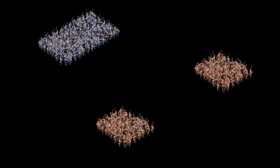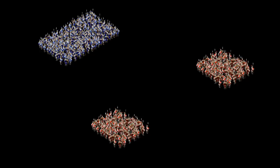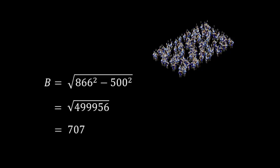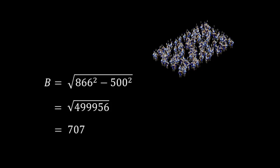Applying those formulas to Lanchester's red and blue army example: the blue army wins the first battle with 866 men remaining, then goes on to defeat the second army with 707 men left. Despite equal starting strength on paper, blue's strategy of keeping forces concentrated allowed them to lose just under 30% of their army while eliminating both red forces.